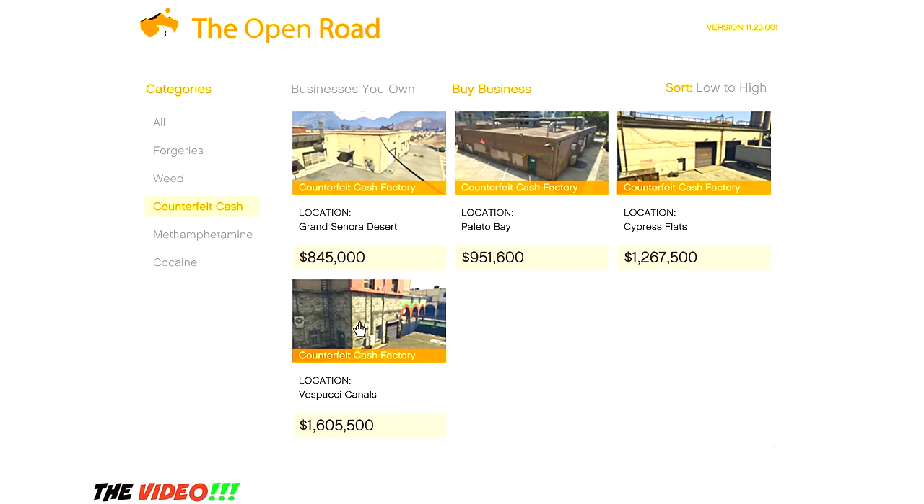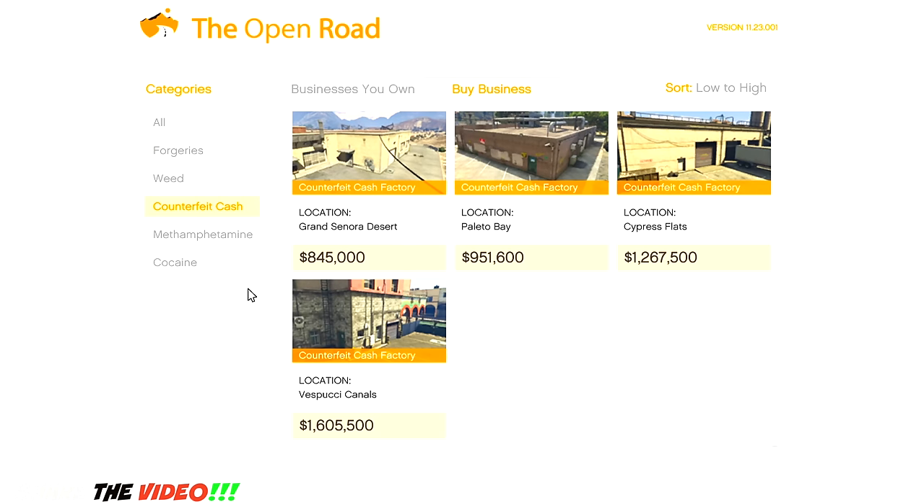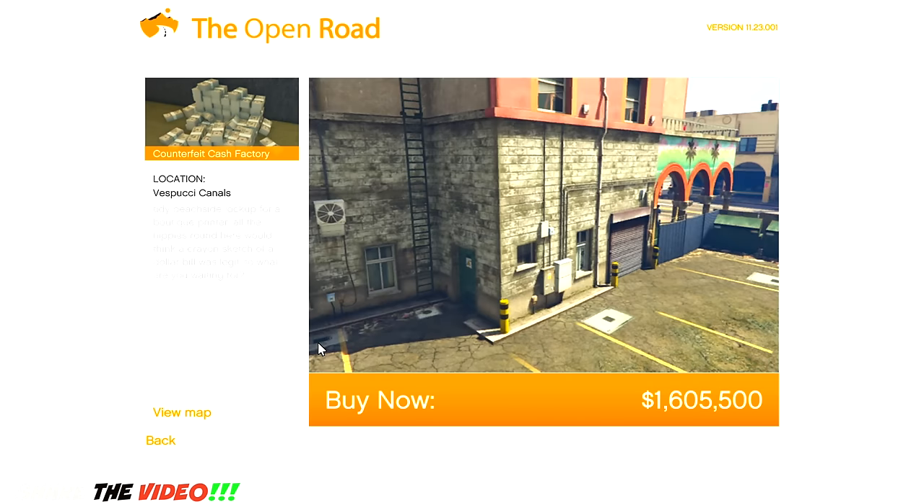Let's do counterfeit cash — we're gonna buy this one. They give you a category for each one and which one you want to buy. I'm gonna buy a warehouse for each category eventually, but first we're gonna start with counterfeit cash and buy the most expensive one. Look at that pile — that looks cool. It's close to the beach, which is kind of nice. Confirmed — I purchased it.